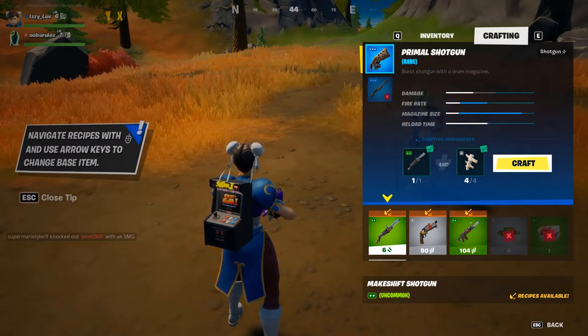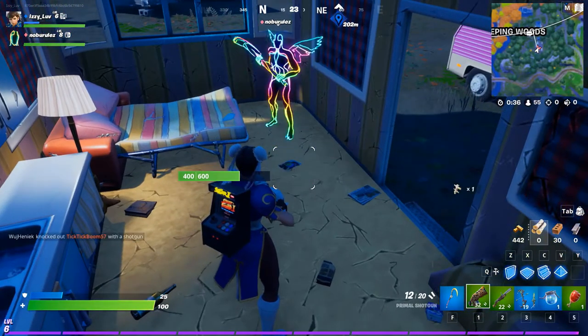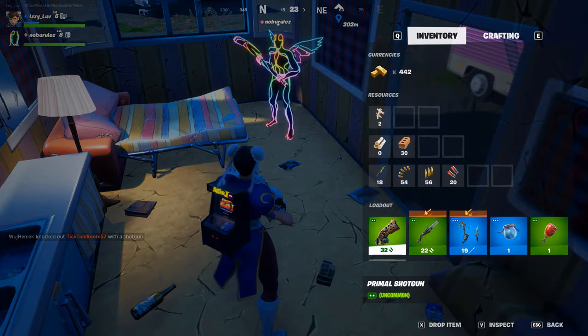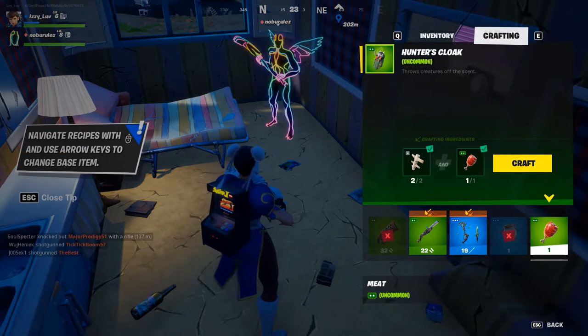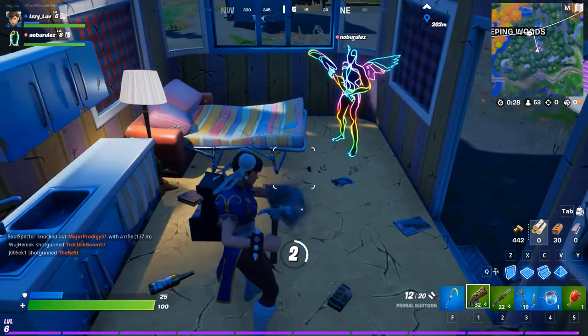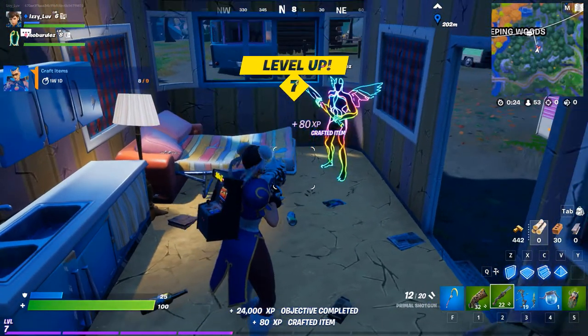For metal, same thing — it's trailers and everything like that, like this one. If you want to craft the cloak, you literally just kill a chicken, a boar, or a wolf. You get the meat, go into your crafting inventory, click on the meat, and then it will show you how to craft that specific cloak.